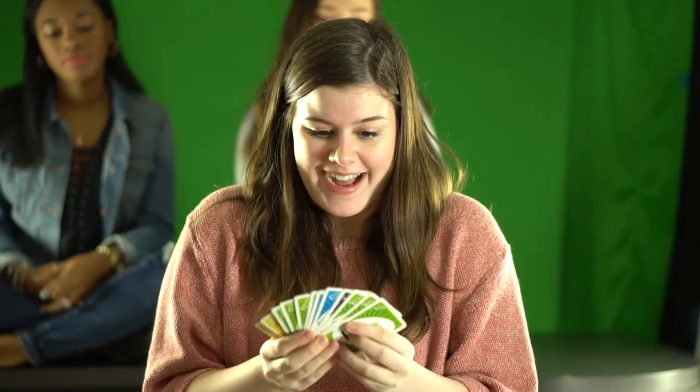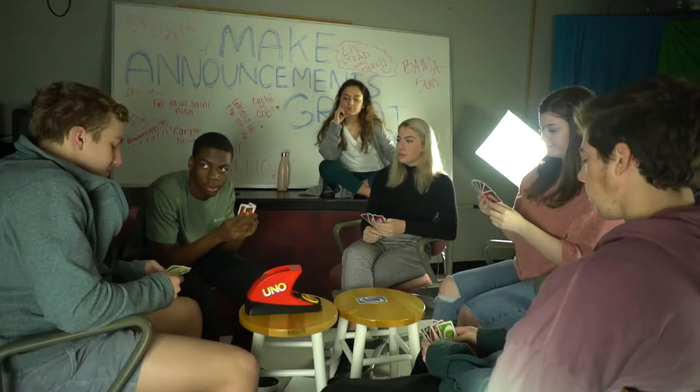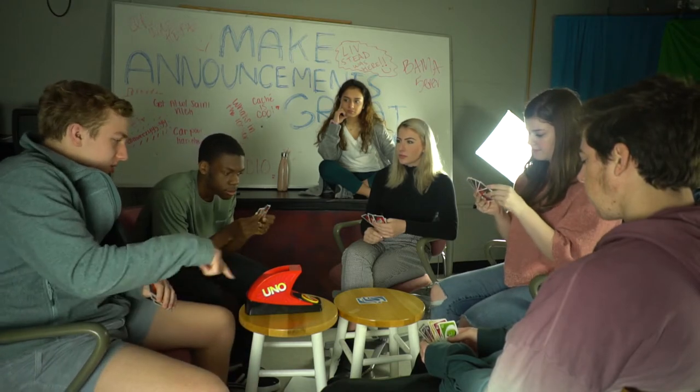I don't get it. Alright, Ava, start us off. Okay, blue. I think I have an Uno! You don't have an Uno — your cards are backwards. You're reading the word Uno. You're not smart. Alright, so what are we doing? We're going counter-clockwise.